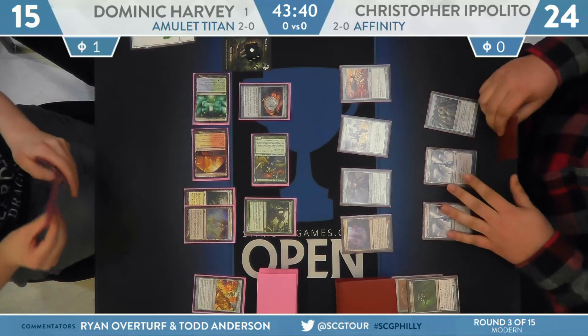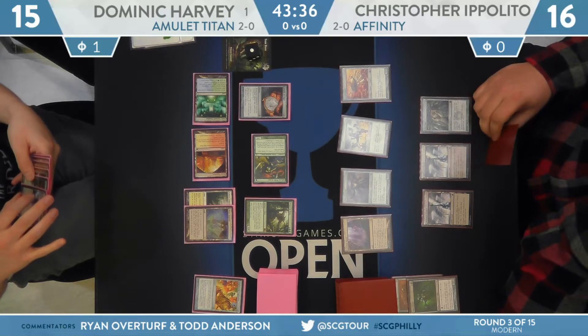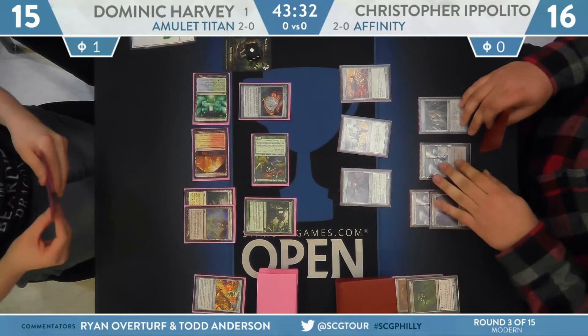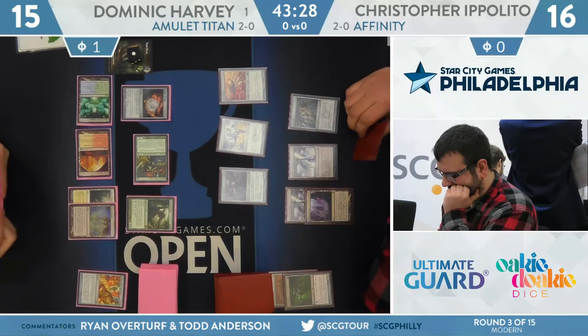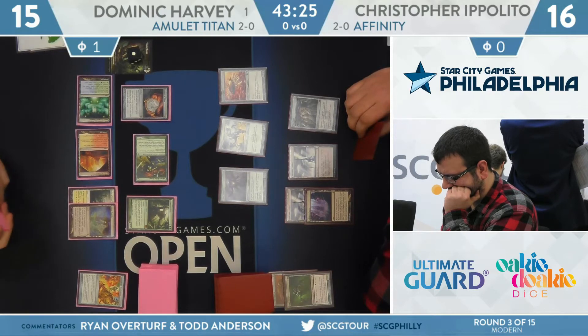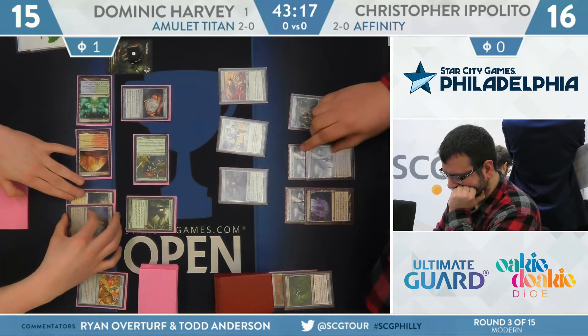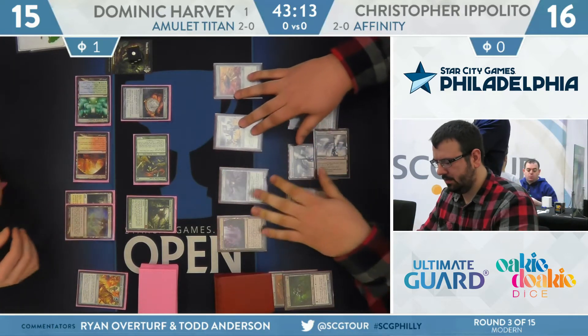The Titan did connect — Ippolito falls back down to 16. He was empty-handed going into this turn and is a bit behind now that Primeval Titan has shown up. That draw from Dom Harvey finding that second copy of Simic Growth Chamber just allowed him to explode onto the battlefield. You can see the strength of this Amulet Titan deck — it drew one of its nine or ten two-mana lands after only having one in the opener, and the entire texture of the game has changed.